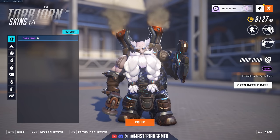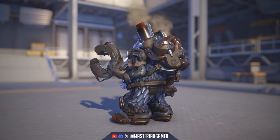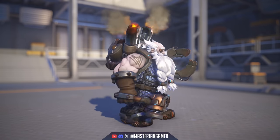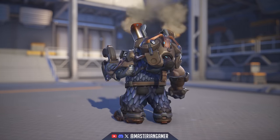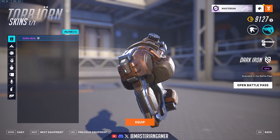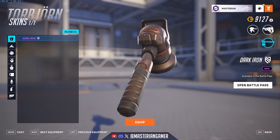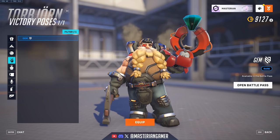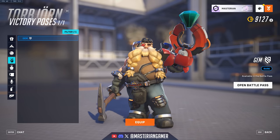Torbjorn got the Dark Iron epic skin — an interesting one. Gives him a sort of scale mail type design for his outfit with no hat, and he looks like some sort of aging pale dwarf, which fits his design. Looking at the turret and weapon, nothing too special since they are just epic recolorings of his base default. He also gets the Gem victory pose, which I quite like — just giving him a pickaxe and he's found a big old emerald.